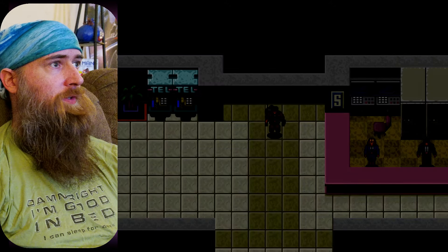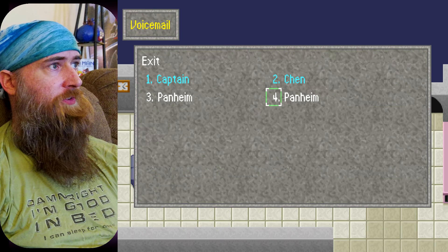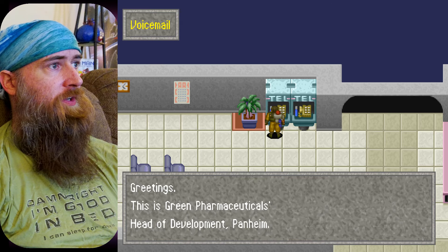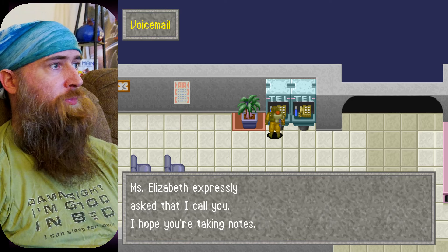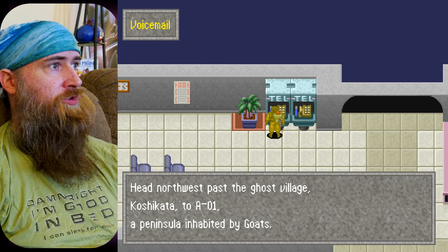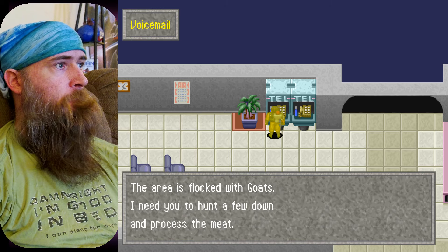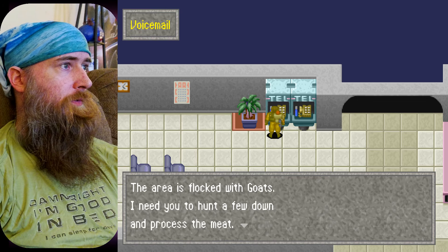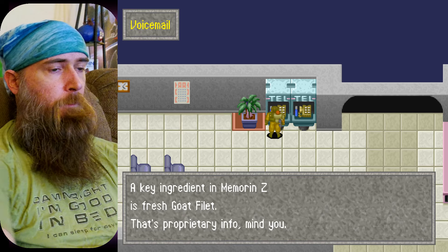Let's go talk to the voicemail now, cause we did get a voicemail — probably telling us what we're supposed to be doing. Voicemail. Greetings, this is Greene Pharmaceuticals, Head of Development, Panheim. Miss Elizabeth expressly asked that I call you. Head northwest past the ghost village Koshikata to a peninsula inhabited by goats — we need the goat meat, I think we need four. Areas flooded with goats. Key ingredient to Memrin-Z is fresh goat filet — that's proprietary info. There are a few enemies I didn't get in the west area. The middle area was winter so we didn't run into hippos and didn't run into something else I'm forgetting.